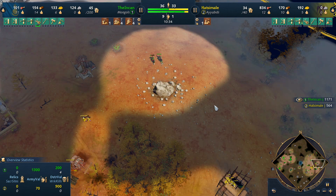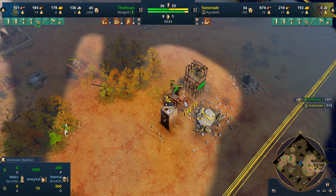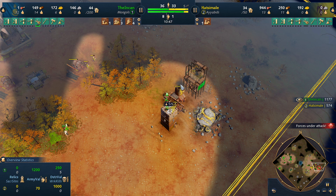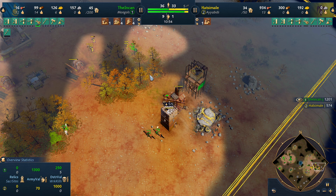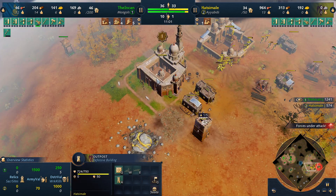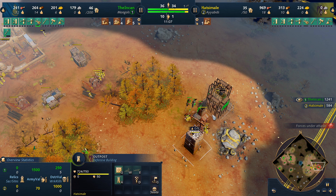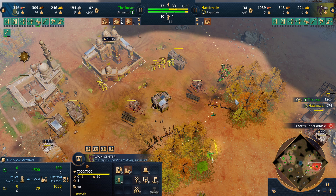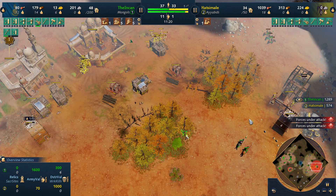We have a decent amount of units here. We're bringing in more cav. He tries to get a tower up — when you spot this it's the time to dive, because if he gets that tower up it becomes much more difficult to break this location. We're able to do pretty good damage. We have almost complete vision of his base because of this con position. Every time he tries to commit to building this up, we just commit to a dive. His villagers are getting kind of idled up on this wood line — this wood line has basically been idled by this con now.